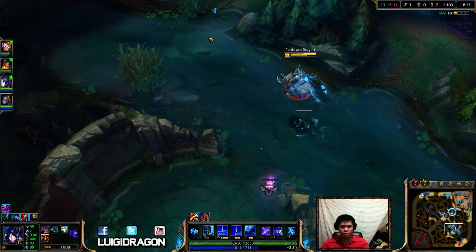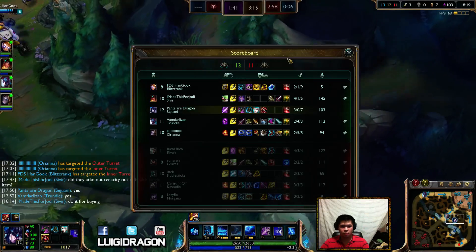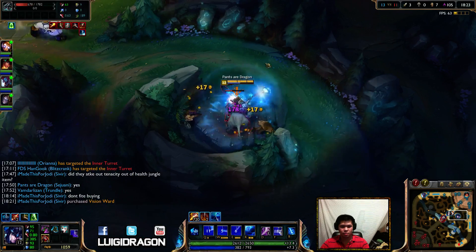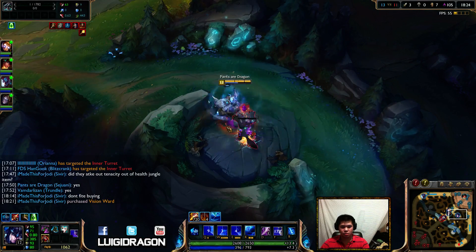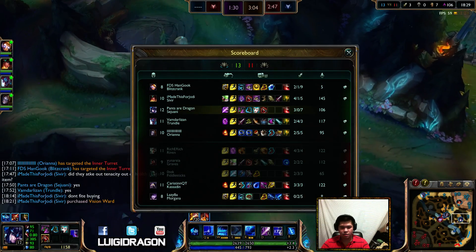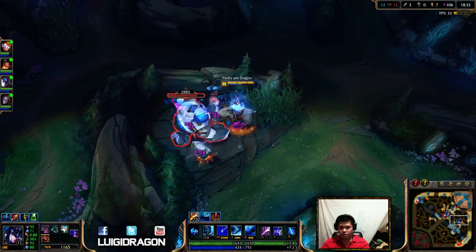I'm trying to also do this tank. What the hell is he getting with that item? I do press tab a lot because I want to see what the hell people are doing. It gives me a lot of stats. Like, right here, I read that two people are mid — three people are mid.